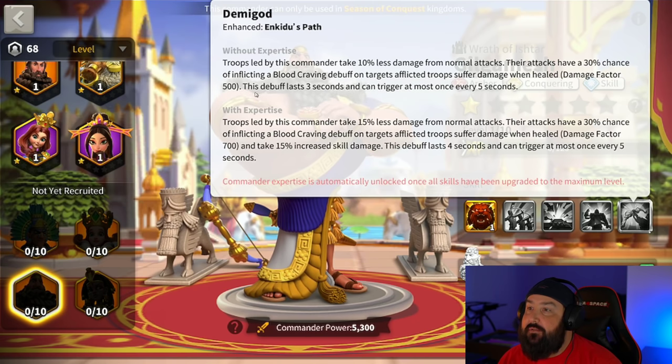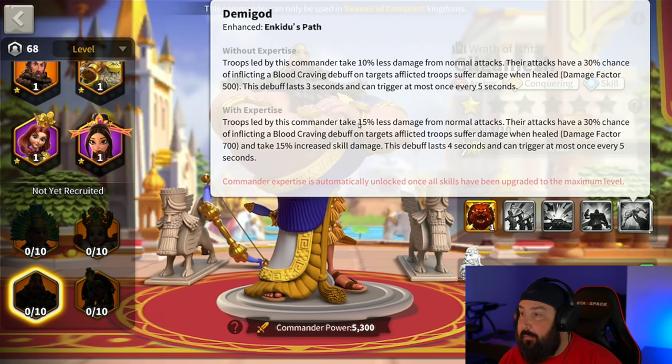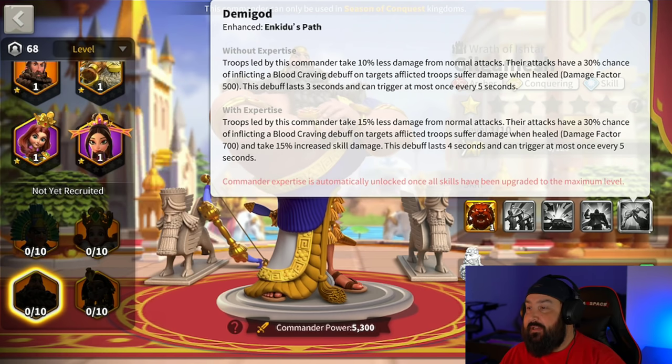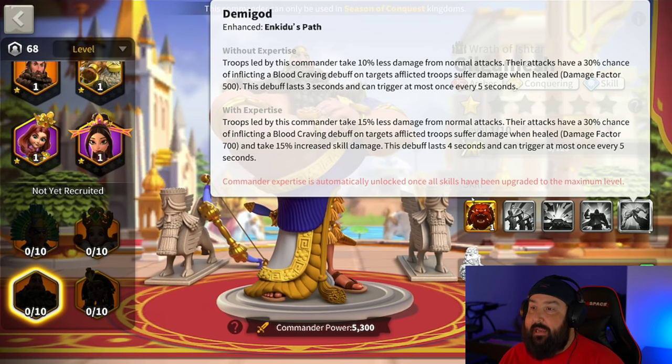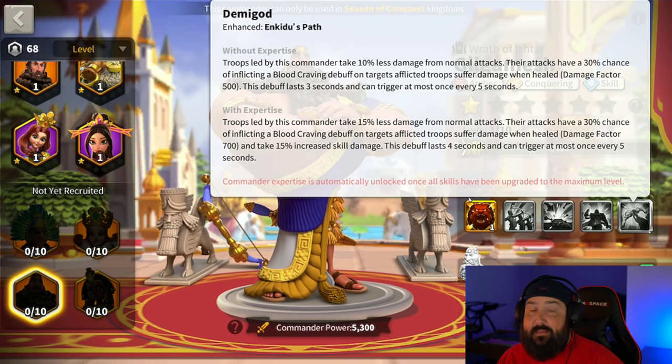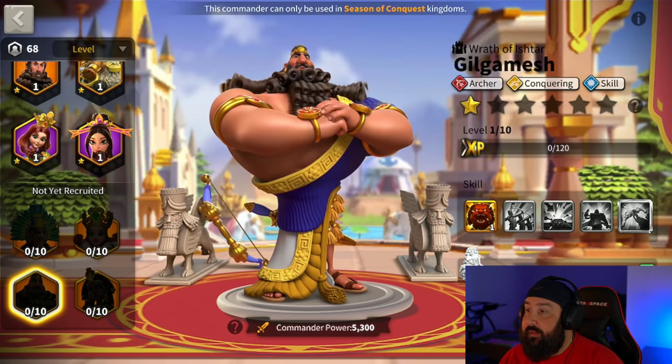Expertise enhances Enkidu's Path — your fourth skill — going from 10% to 15% less damage from normal attacks, which in a rally situation is amazing. You also have a 30% chance of afflicting the blood craving effect with a damage factor of 700, and targets take 15% increased skill damage, which is another damage bonus to your secondary commander. This skill and expertise, plus the primary skill's active, to me makes him need to be a primary commander. You want the bonuses and debuffs he provides to be active while your secondary commander is firing their skill.